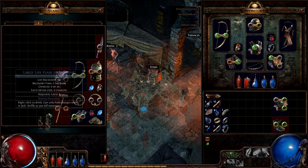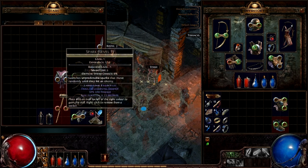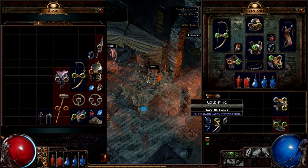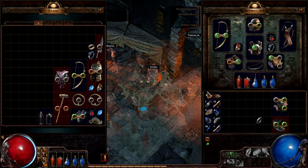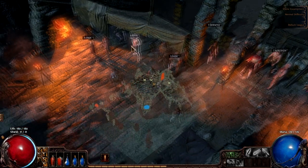We'll go ahead and put that and this in there as well. What kind of ring is this? Coral ring? Okay. We'll just put one more ring in there for a witch character, and put the gold ring in there as well, just because I don't want to sell that. I think we will sell these items.